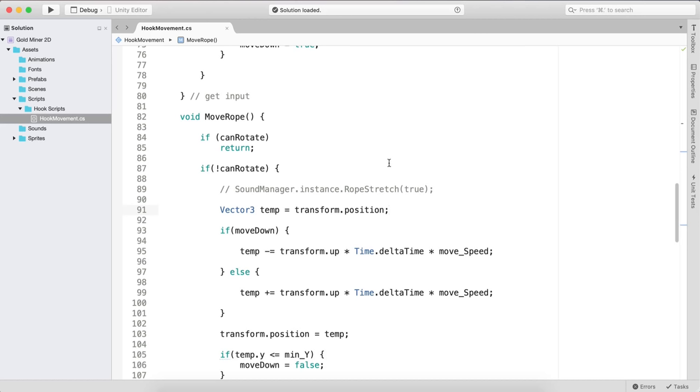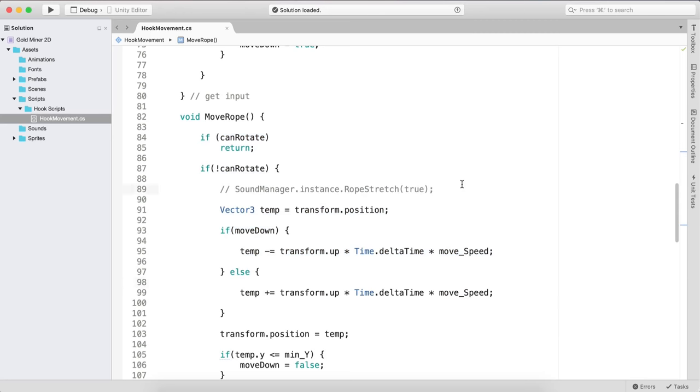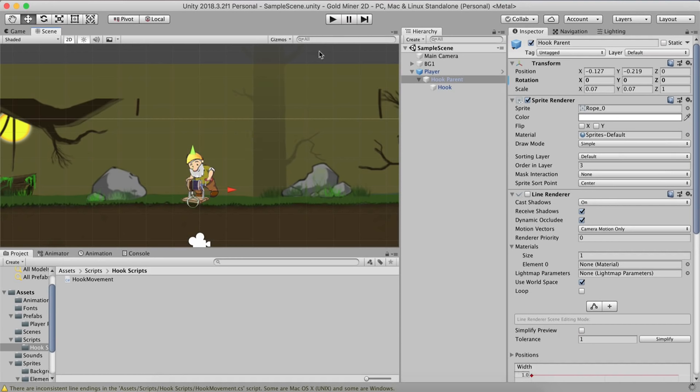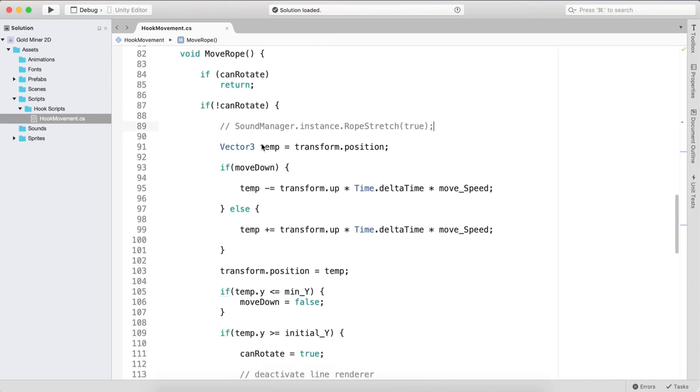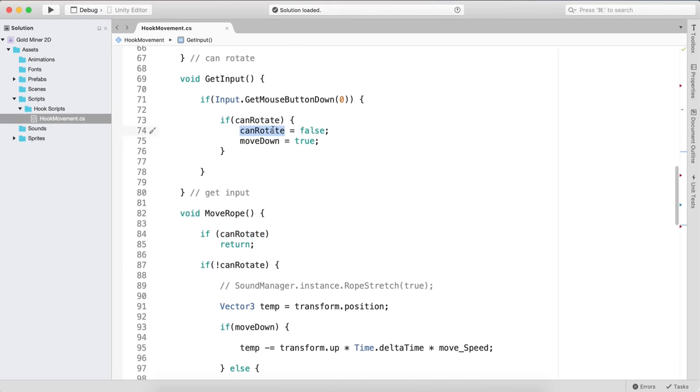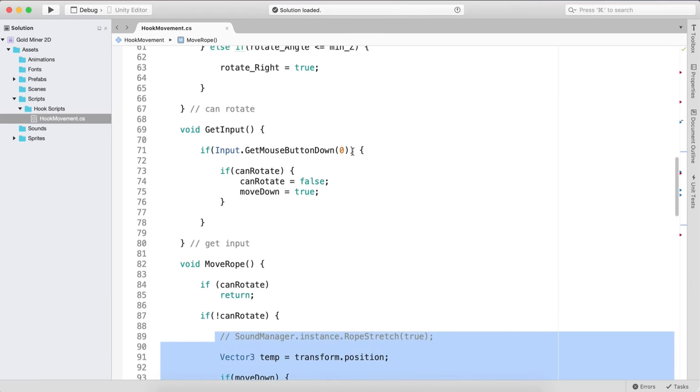Now I can go here and click the Create button. First I'm going to create the idle animation. Click here where it says idle to create a new clip. Then click there one more time and create a new clip — this one is going to be rope_wrap. Click there one more time and create a new clip — this one is going to be cheer. So now we have all three animations: cheer, idle, and rope_wrap.